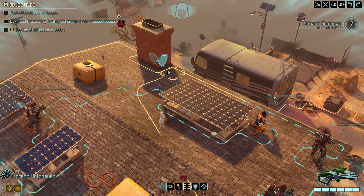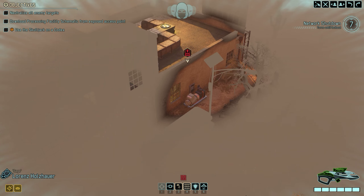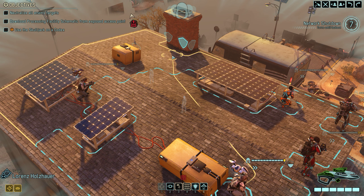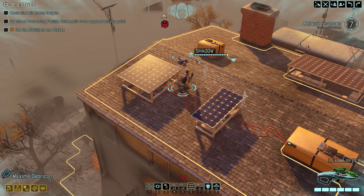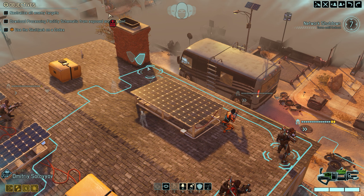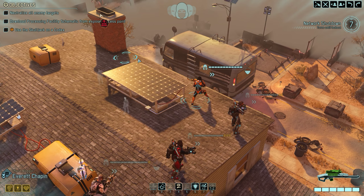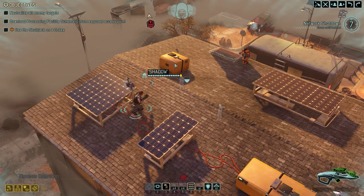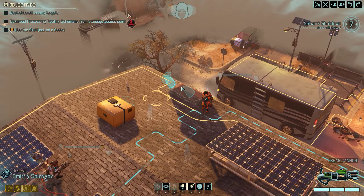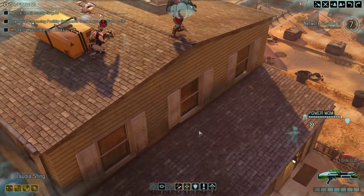I definitely have to bring you up, as near to this access point as I can. Then we're gonna lob a grenade on it. What else do I have - I've got Maxim, got Power Mom. You would be able to move into full cover here, but it would be better to have Everett in that full cover. I'm going to bring Everett up. Check - you're going to be over here in half cover. Maxim, you're going to stay over there and overwatch.